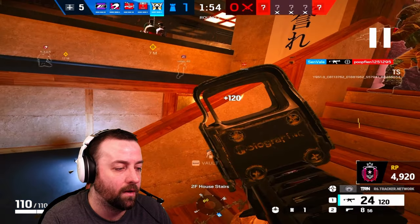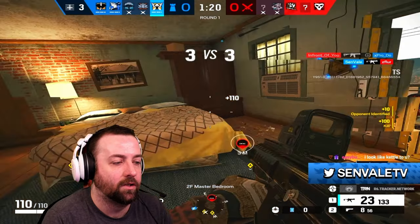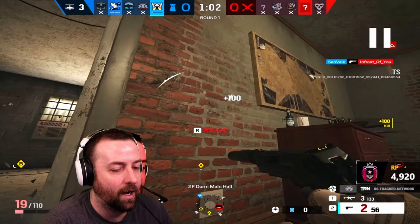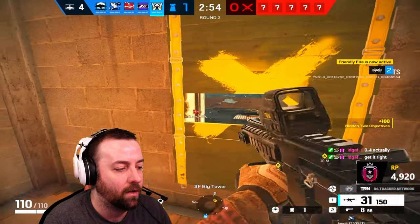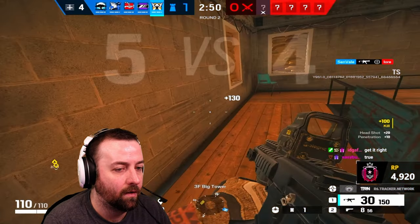Another thing I like to use Valkyrie cameras on is watching staircases — as simple as it gets. You can watch them walk up on you. Deimos running up goes down. We win the firefight. Another one — we win that firefight too. Guy's droning, I run up on him, the guy gets marked and killed. I drop shot a Ram with the D-50 — almost died from the Ram drone though. Go for a spawn peek.